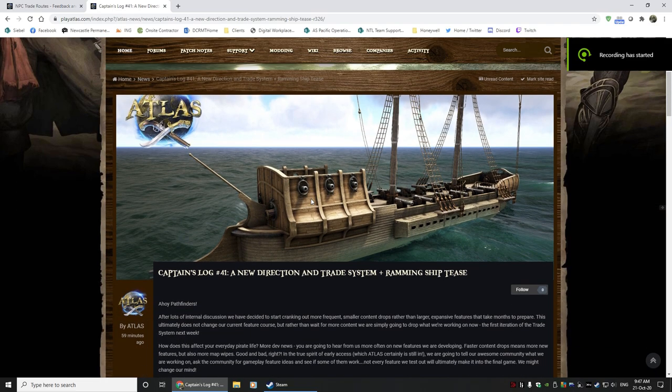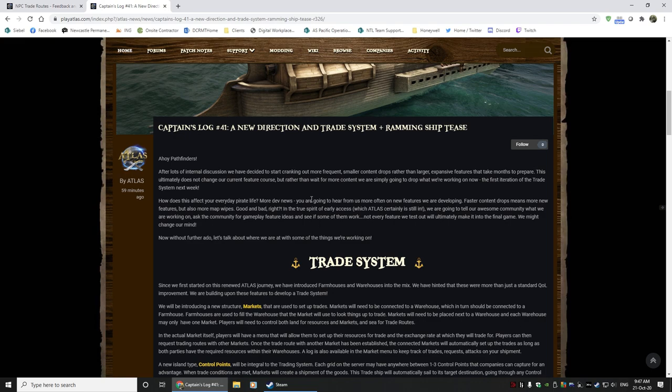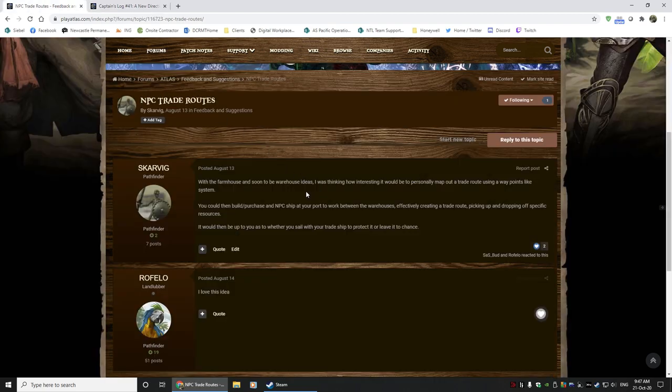G'day, Scarvig here. We've just had a drop on Atlas on their forums — they basically put up a new thing for us to peruse. It's not coming till next week by the sounds of it, but they've got a trade system and ship ramming. I actually found this one kind of interesting because back on August 13th, I noticed with the farmhouse and warehouse ideas, it would be really cool if they introduced trade routes.